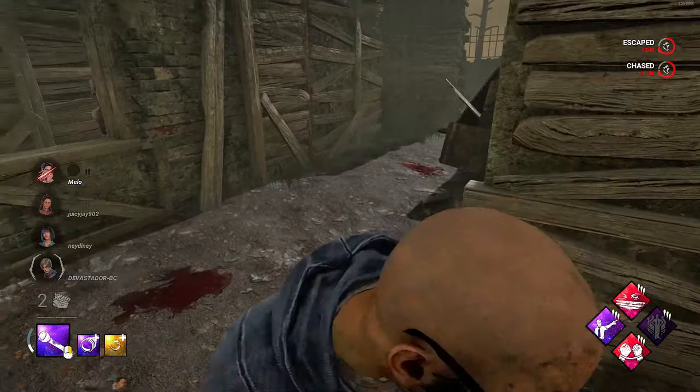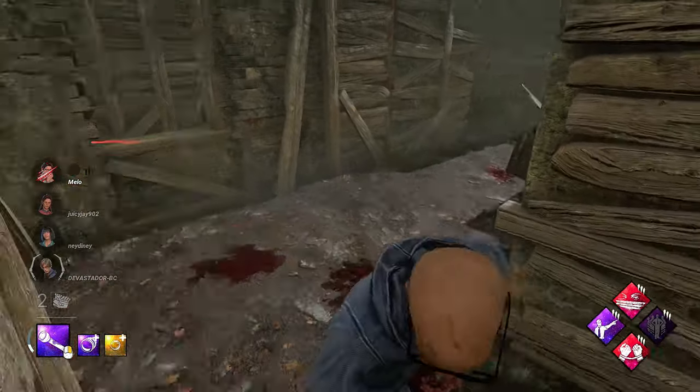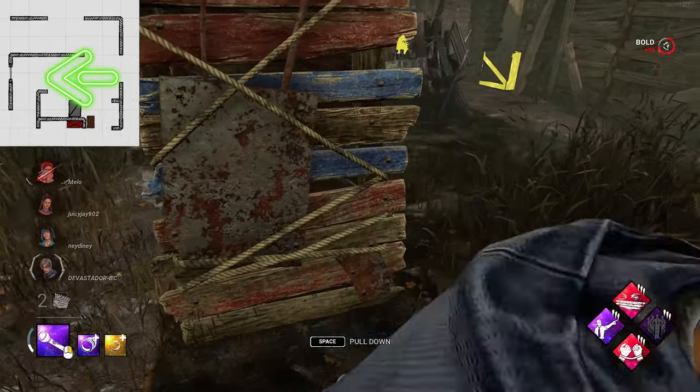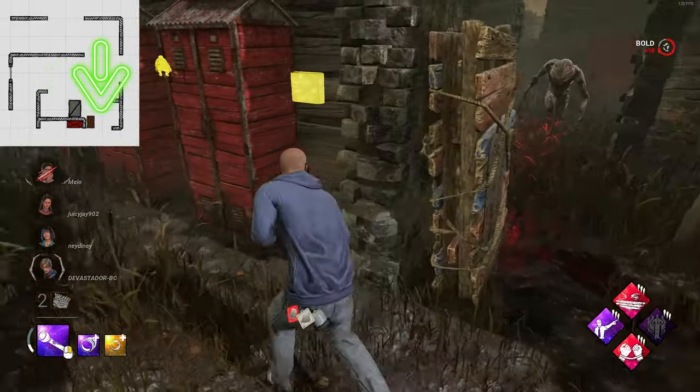All you really need to do when looping the gyms is use this method, but also read and react to the killer's actions. If the killer follows you through the pallet, vault the window. If he doubles back to cut you off from the window, you double back as well and utilize the pallet. Pretty simple.